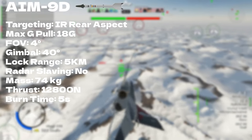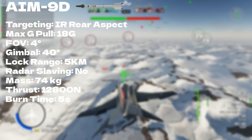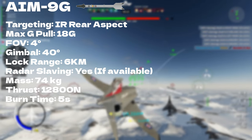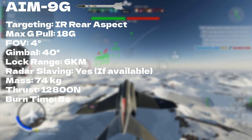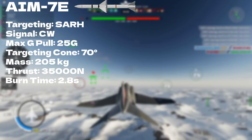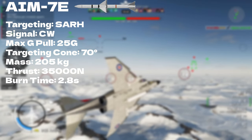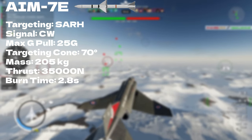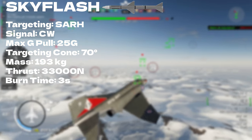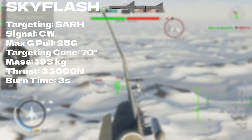The AIM-9D is this plane's only stock missile — it's a pretty decent missile but easily flared. The AIM-9G is basically the same missile but with radar-assisted locking. The AIM-7E is the first semi-active radar homing missile you can buy on the FG-1, and it's very similar to the AIM-7E2. The SkyFlash is basically an AIM-7F with a worse booster, giving it less range but it starts pulling harder faster.